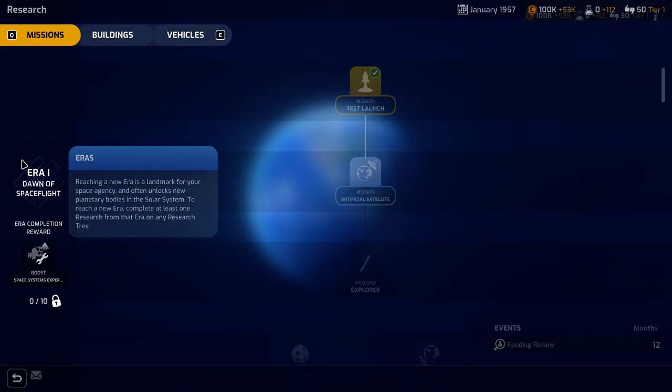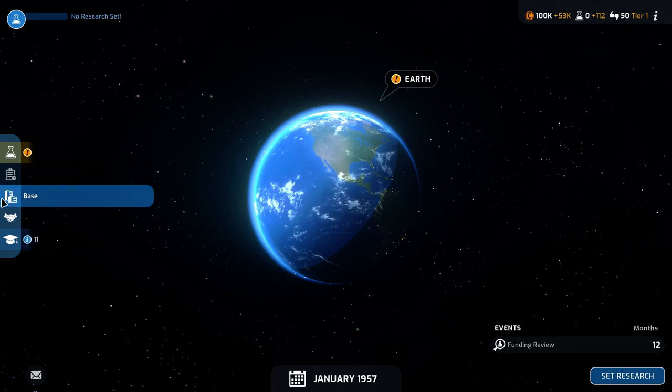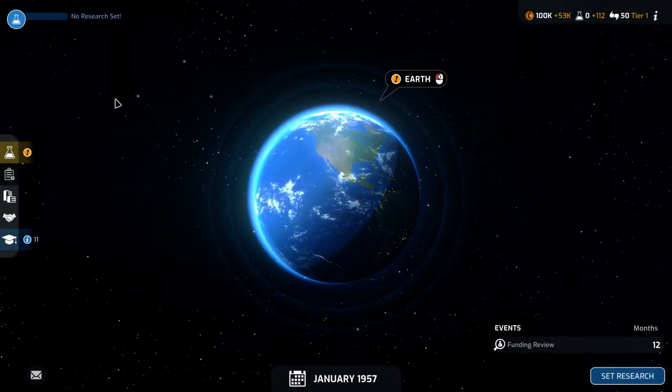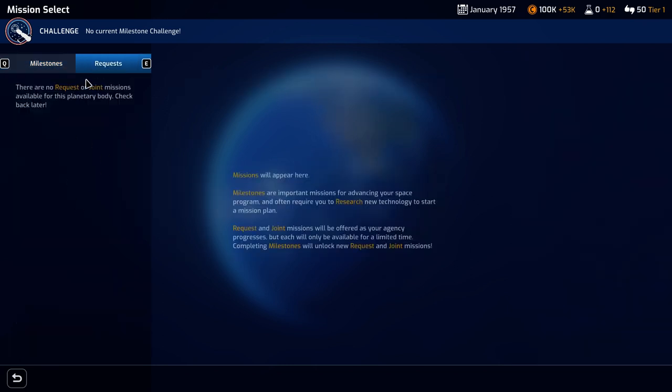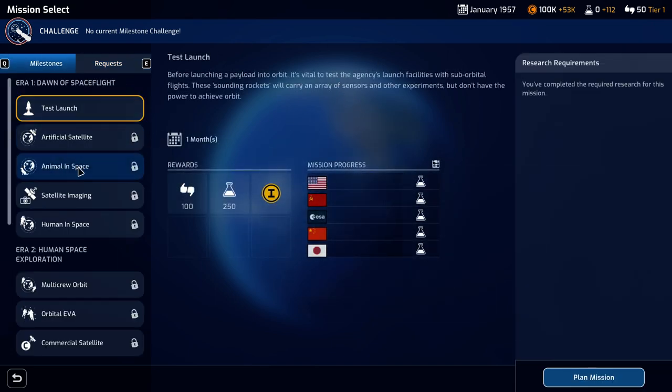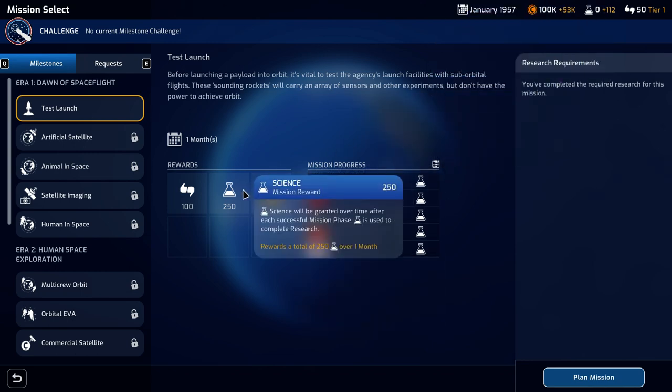We've got various different things. We've got research with various different research trees — basically three research trees. And we've got our active missions, our base, and we're going to build all of that. But let's start by looking at the first mission. Missions are separated into milestones — the big stuff — and then requests, which are more like things you can do while still working on getting to the milestones. The first milestone is launching a payload into orbit, but first we need to test the agency's launch facilities with sub-orbital flights. These sounding rockets carry sensors and experiments but don't have the power to achieve orbit. That would give us some support and some science, and a bonus if we are in the first three agencies to achieve that.